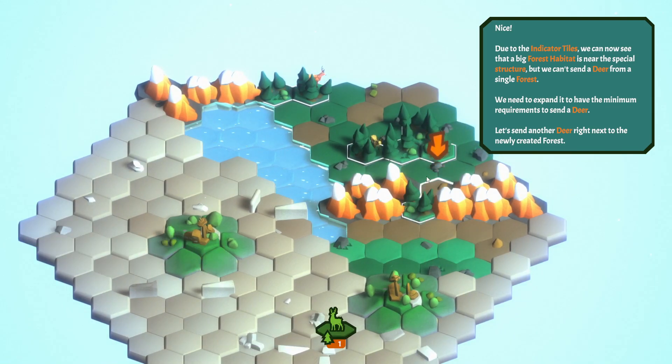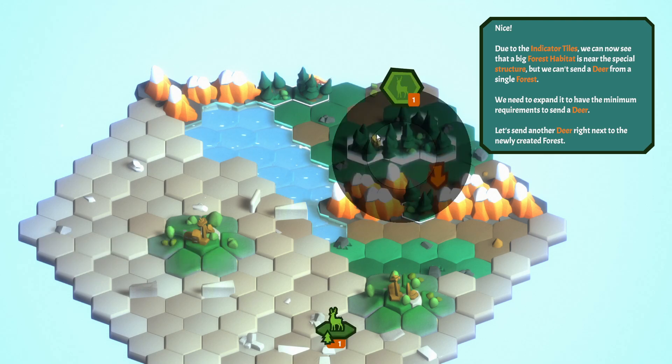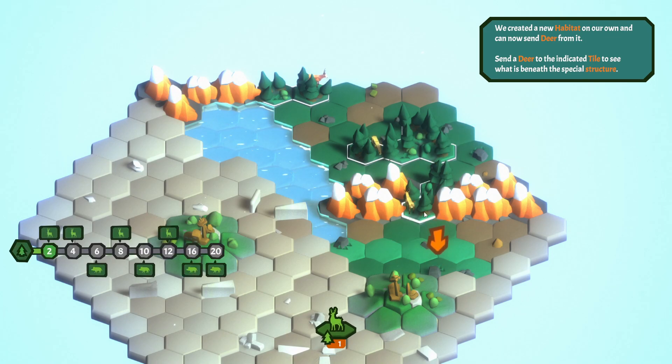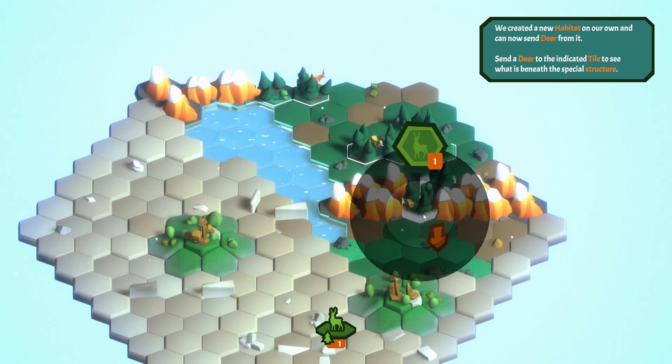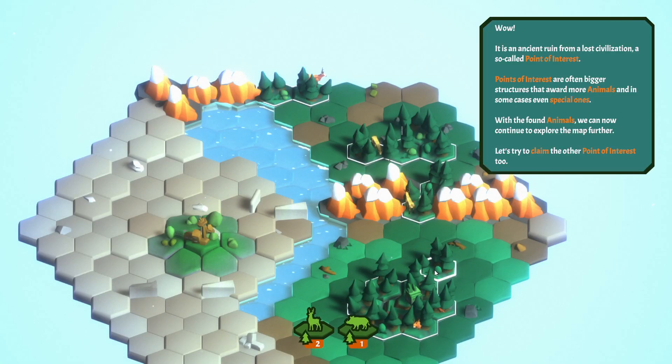So why did this create a forest if there wasn't an indicator there? Because it's not really a forest, it's just a woodland or something. So we do this, and now we can send a deer from here. We create a new habitat on our own and can now send a deer from it. We found an ancient ruin from a lost civilization — a so-called point of interest. Points of interest are often bigger structures that award more animals, and in some cases even special ones.